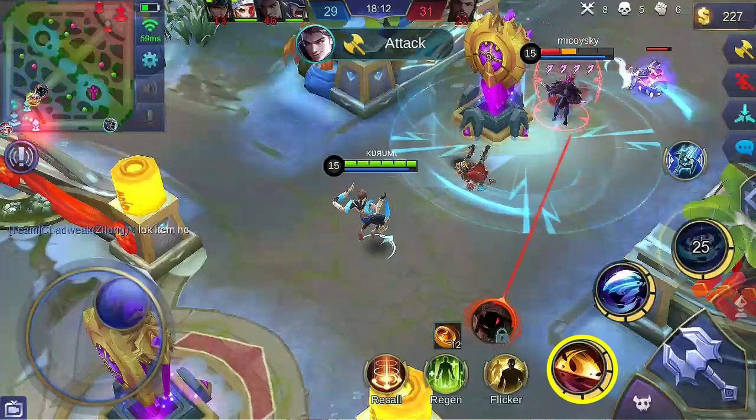Set the first skill to max level first — this makes the base damage higher and cooldown lower, dealing more damage. Prioritize the second skill less, since the first skill is what you need for burst damage. Always upgrade the ultimate skill when available.